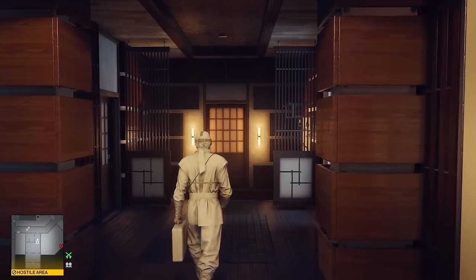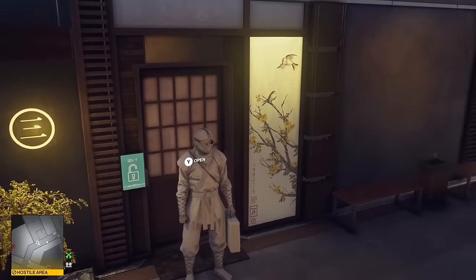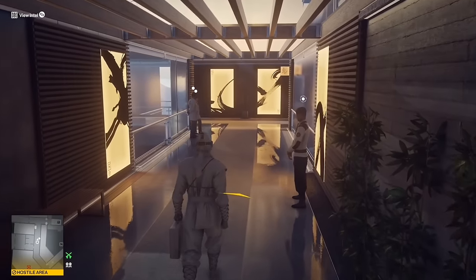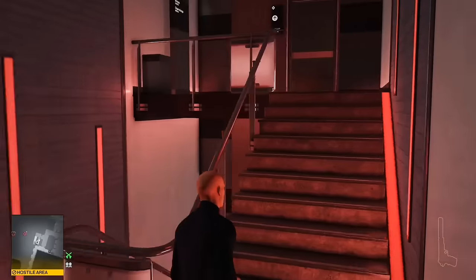While we're talking about premium outfits with special effects, the white shadow suit, unlocked by completing the Pearl Off Parable Deluxe Escalation in the Carpathian Mountains, is hostile everywhere in Hokkaido. So is the tactical turtleneck, but that's a different mission.